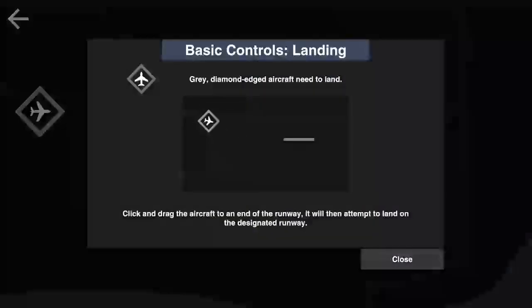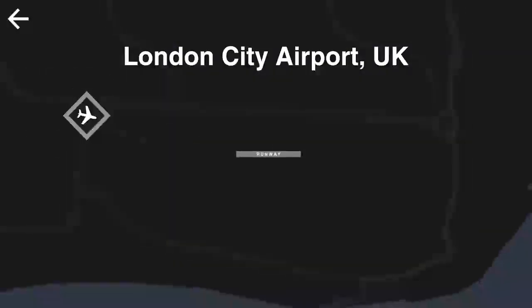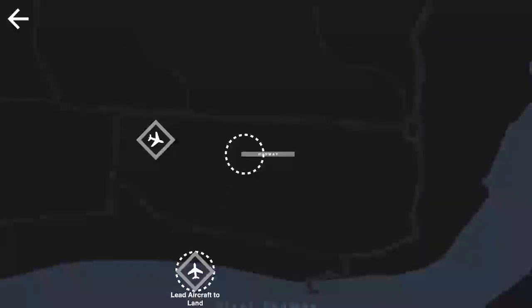All right, so aircraft need to land. Basic controls: gray diamond-edge aircraft need to land. Click and drag the aircraft to the end of the runway and it will then attempt to land on the designated runway. Simple enough — we're gonna grab this guy and drag it there. Looks like we got another aircraft coming in.